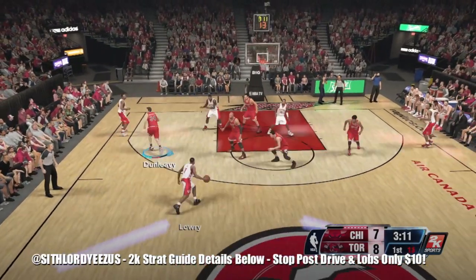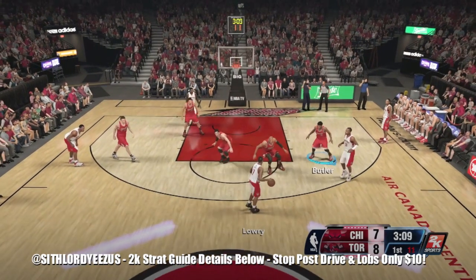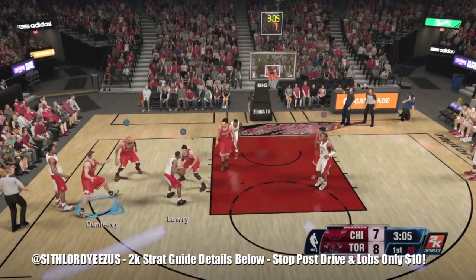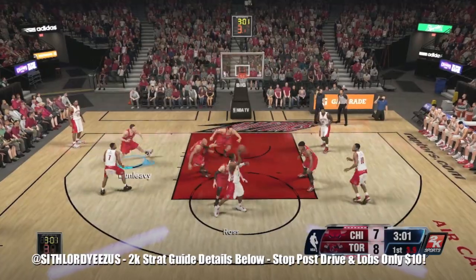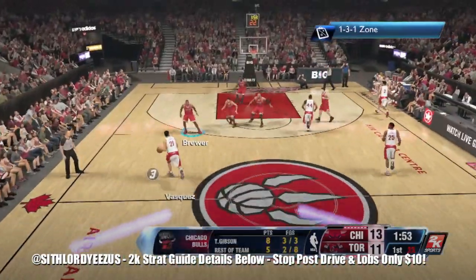The first thing about the 1-3-1 you gotta understand is the bumping zones — the zones before the animation starts with their driving. You have to bump them right where Taj Gibson and Kirk Hinrich are to prevent any animation from starting. A good 1-3-1 user never stays on one guy for more than two seconds, and you always have to know the personnel on the floor.